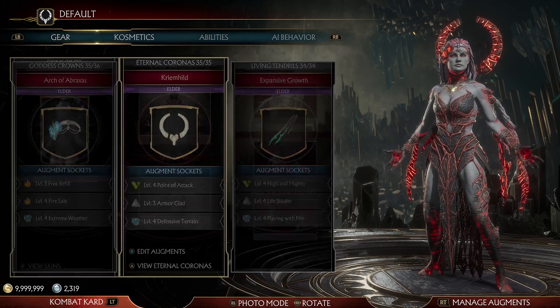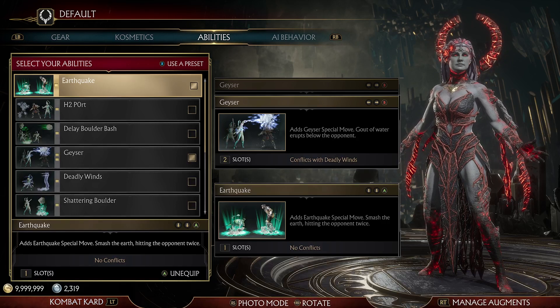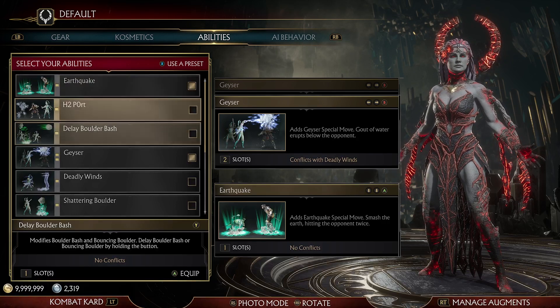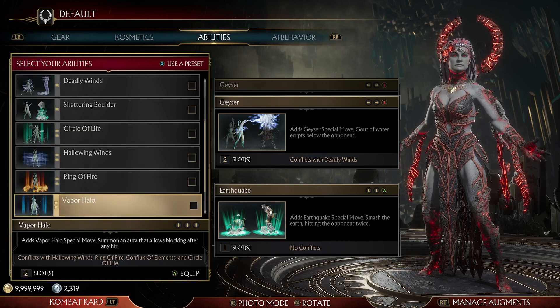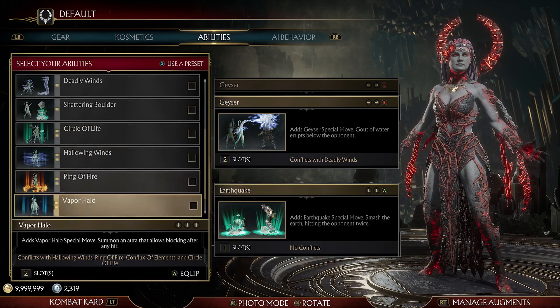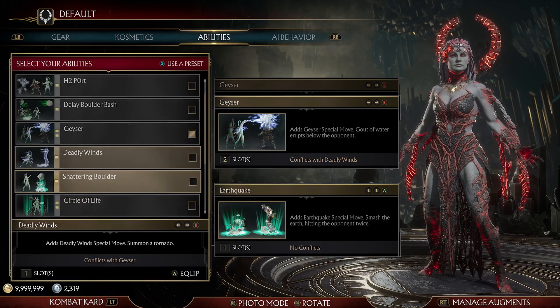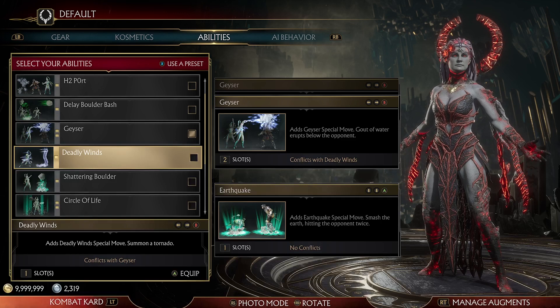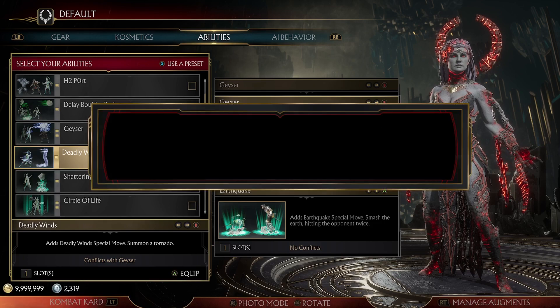So this is the build right here. I go with Geyser and Earthquake. Earthquake is a physical move, and most of the build's moves are as well. Geyser and Deadly Winds are not — Geyser is actually a water attribute and Deadly Winds is actually a magic attribute.